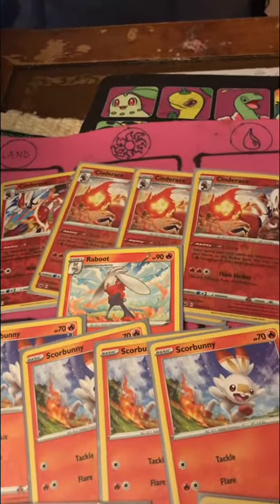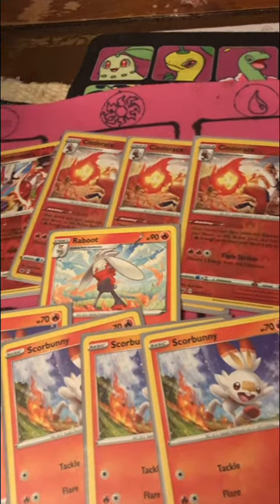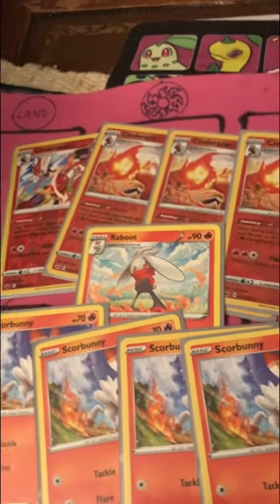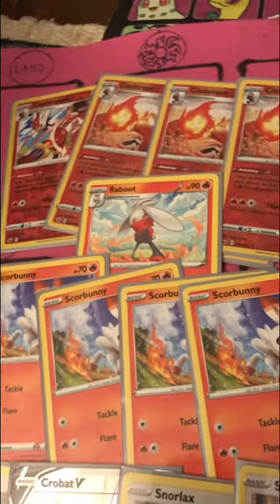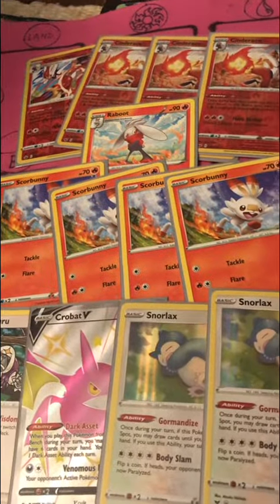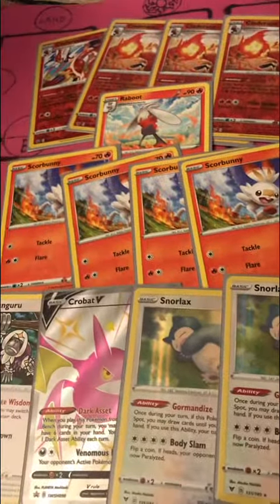So we have four Cinderace, three of the Liberio, and one of the Crysis one, just for finishing off stuff. We have one Raboot, we have four Scorbunny with seven HP. There's a six HP which allows you to draw first, but most likely it'll be knocked out by Italians and stuff.